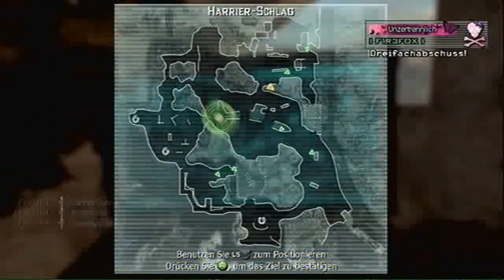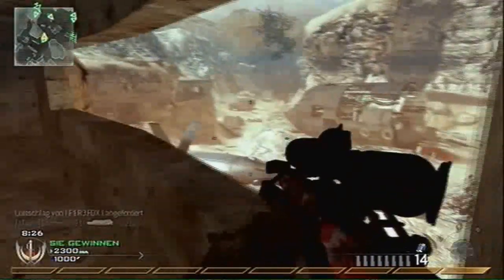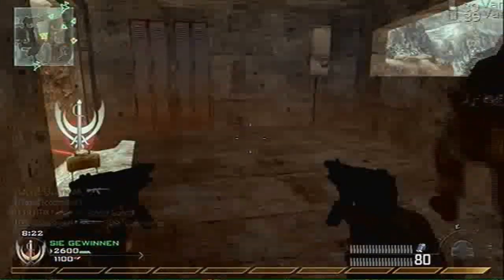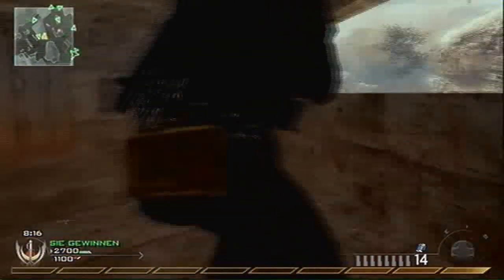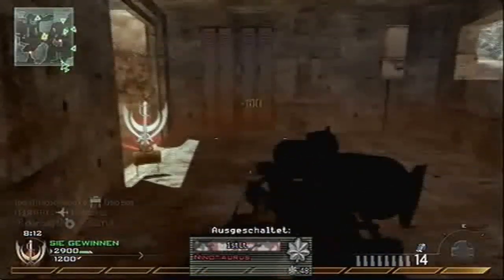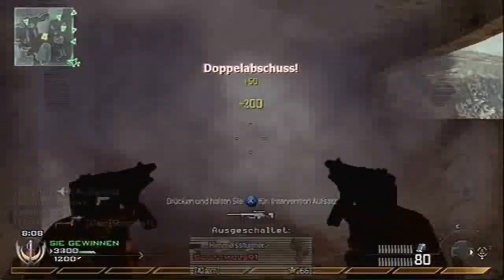I get my harrier and plant it up there. My killstreaks are predator missile, harrier strike, and chopper gunner. Here this guy was blocking me — I couldn't move. Then I get my chopper gunner and get this guy rushing us.